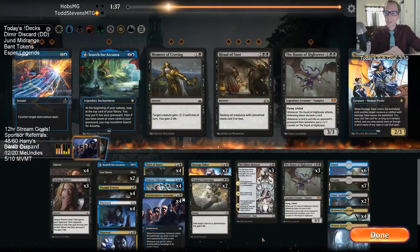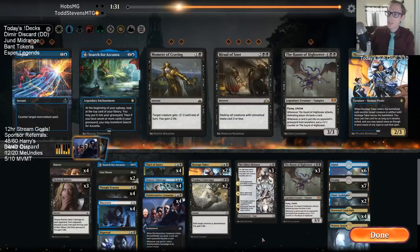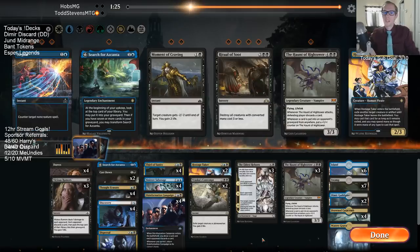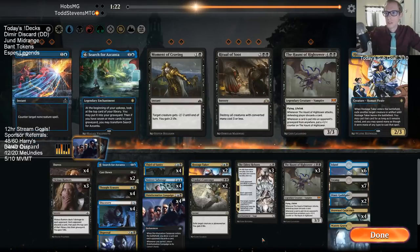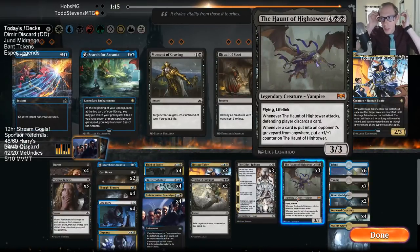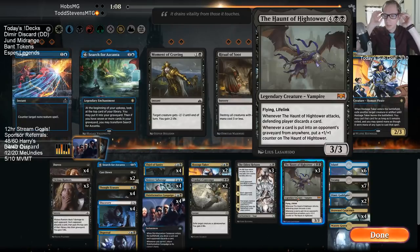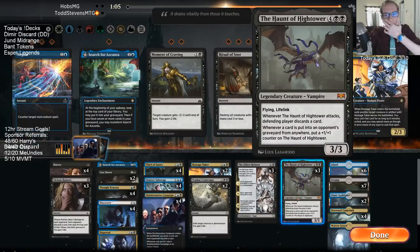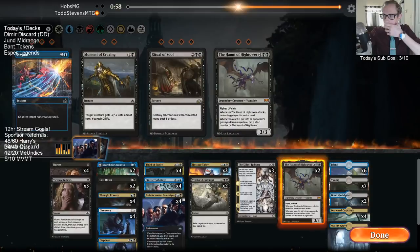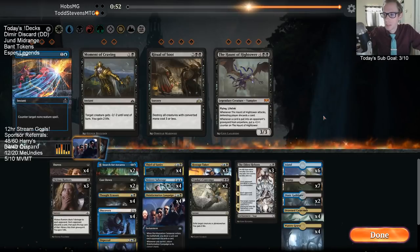Hostage Taker is kind of cool too — really good against Hydroid Krasis but also really good against Frilled Mystic if you have seven mana. I'm not sure Haunt of the High Tower is going to matter too much here. It gets kind of outclassed because we need it to resolve, survive, and then attack — those are all kind of tough to happen. This is a slower deck we're playing against though.